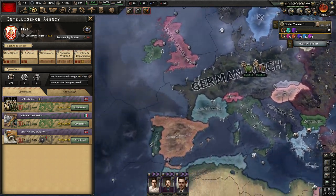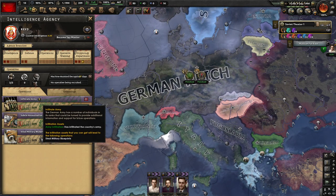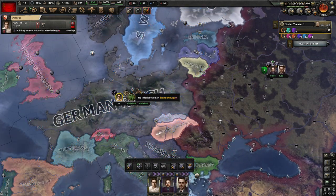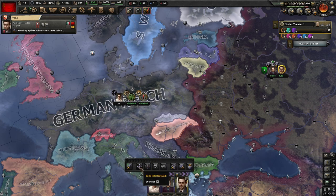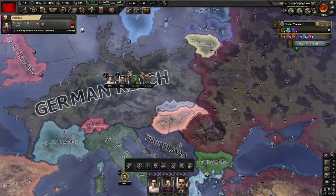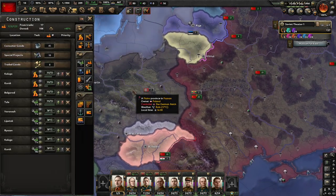The intelligence — I forgot about those guys here. I also have to assign, once again, our spies in Germany and Italy. And then we look at the construction — Kaluga, Kursk and Belgorod are building up.